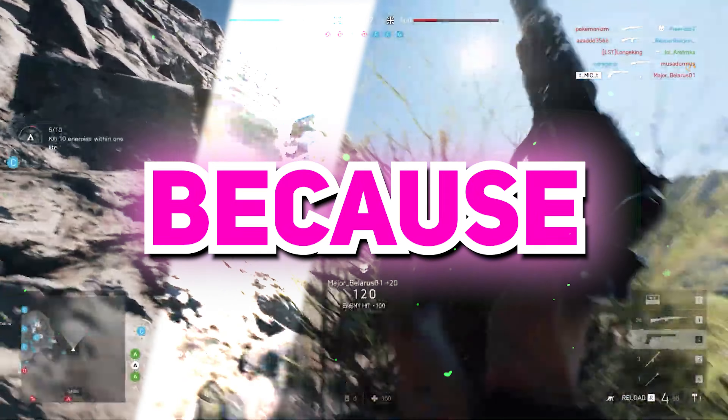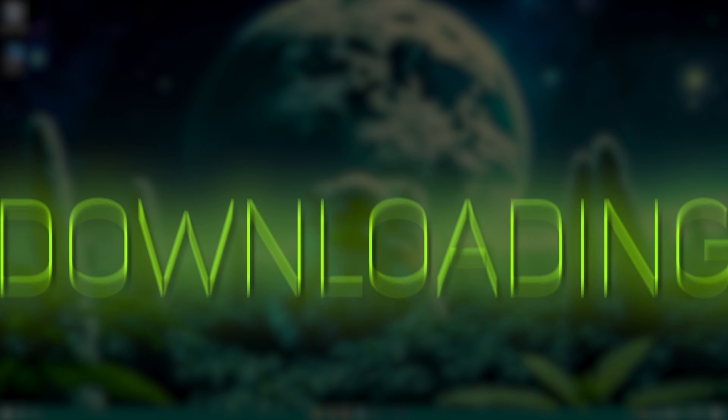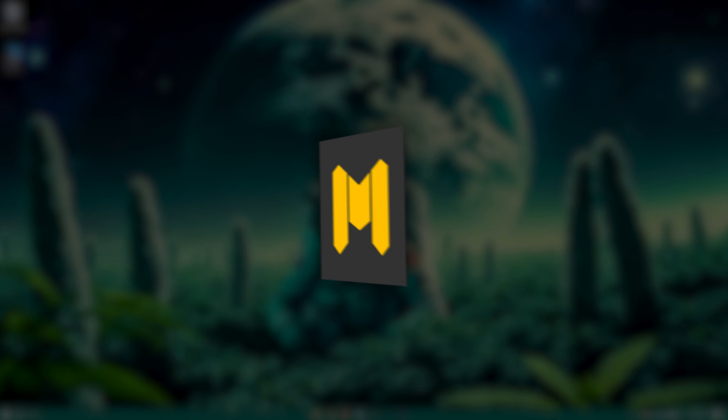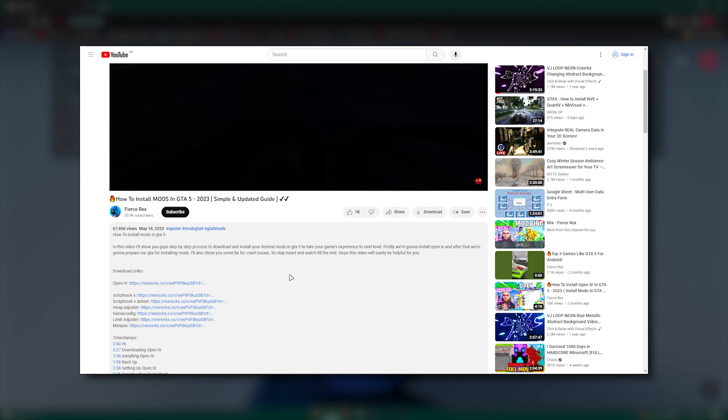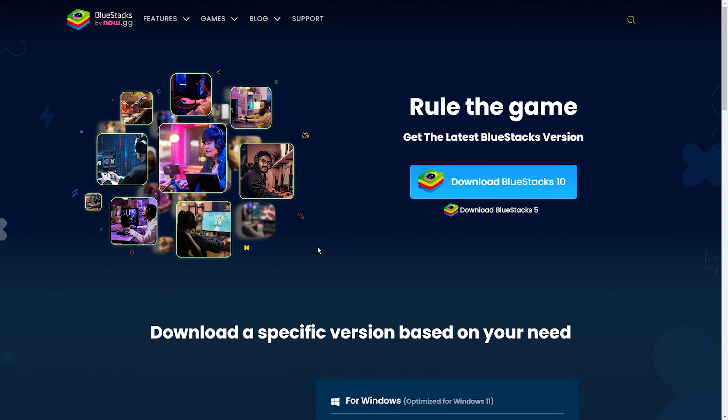Stick around because this is about to get exciting. We're gonna be downloading an Android emulator to run Call of Duty Mobile. The emulator we're gonna be using is BlueStacks, so click on the link in the description to redirect to the BlueStacks main website.